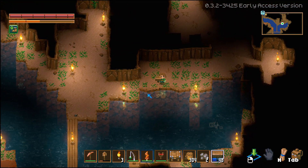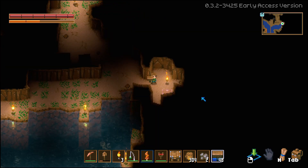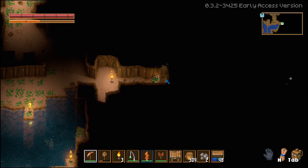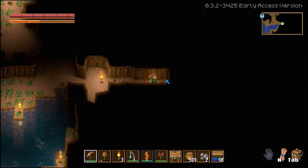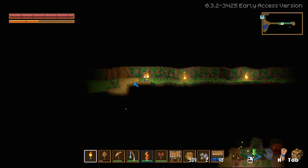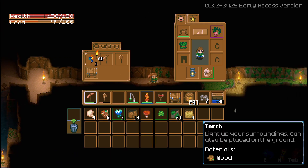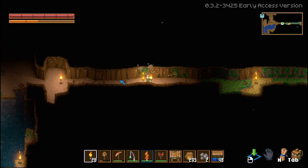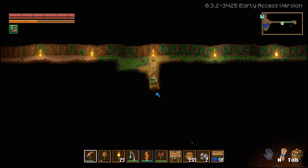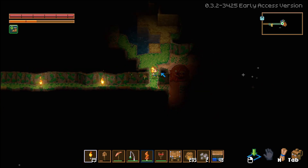We can just go back around this way. I'm going to dig out this way for a bit and if I find anything interesting or a big area I'll let you guys know. That was actually pretty quick. Let's go back a little and place some torches down — oh, I'm out of torches! That way we can at least have some light.